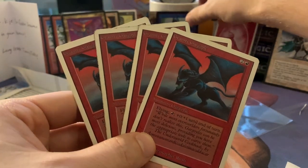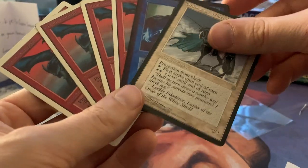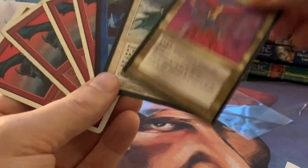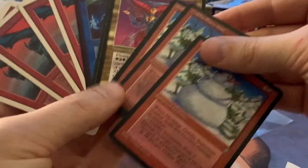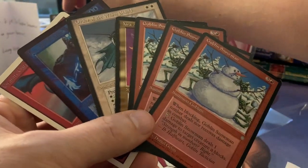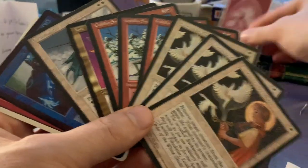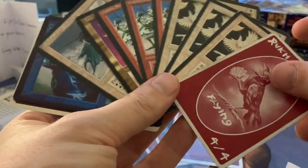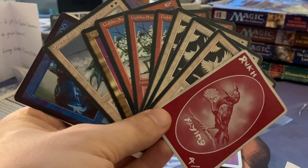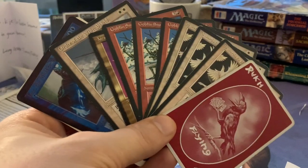Here we see a full playset of Granite Gargoyles — and this is also the end of my mail day. Look at all the goodies. Quite a lot of stuff. And of course the Swords to Plowshares at the back — this is a lot of stuff — and a nice Rook token. Always love getting some tokens. That's quite a good day just for your average Sunday.